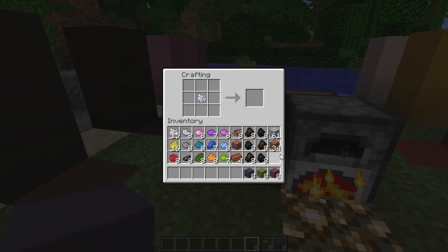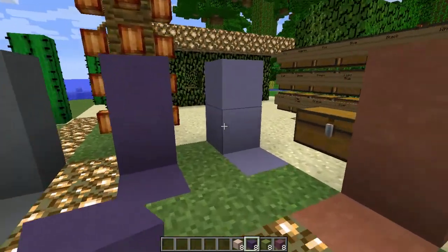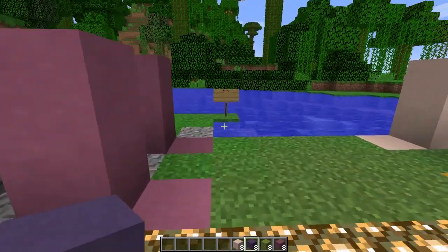That works with lapis, which is the blue, and bone meal, which is the white. This block comes out a bit pink, but this is the white hardened clay block. And that is how you make your colored clay.